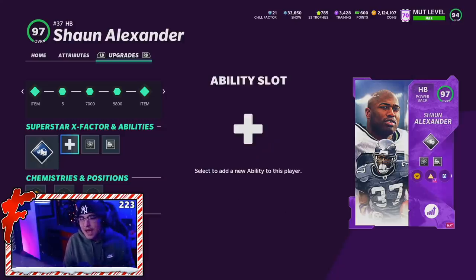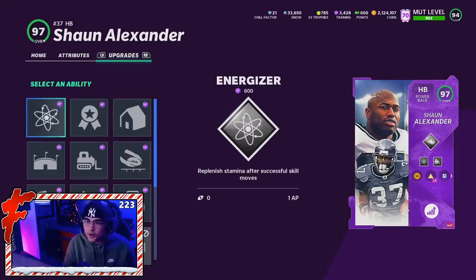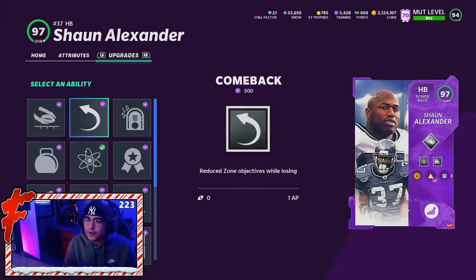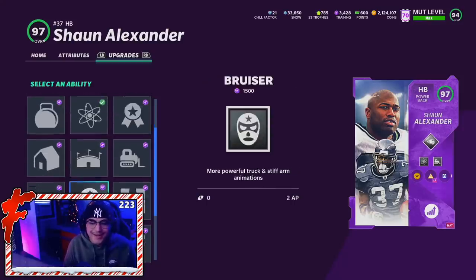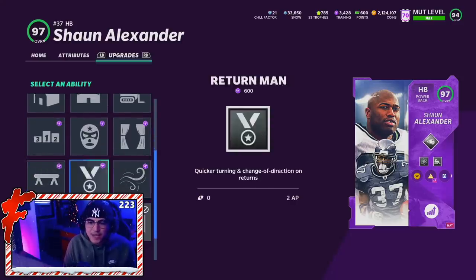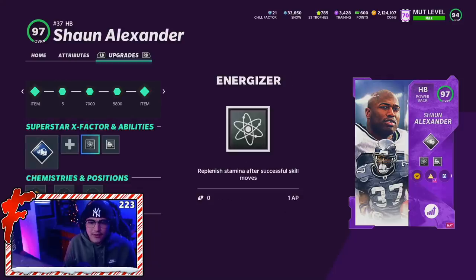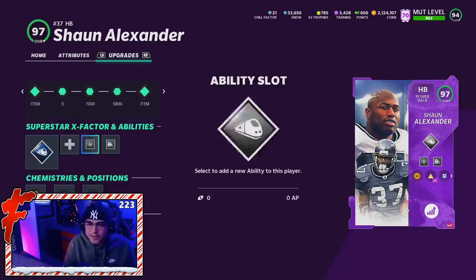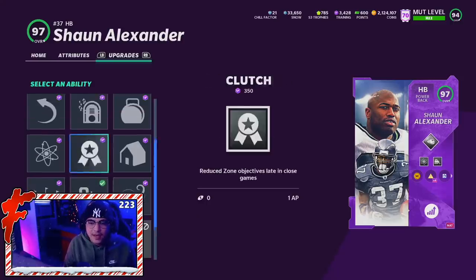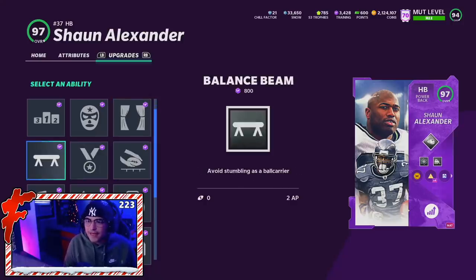We are rocking with Freight Train as the X-Factor. In the first slot he gets: Bulldozer, Jukebox, Arm Bar, Reach for It, Homer, Indoor Baller, Comeback, and Second Wind. In the second slot he adds Backfield Mismatch, Bruiser, Closer, and Balance Beam. In the third slot it's the same — Backfield Mismatch, Bruiser, Closer, Return Man, and Balance Beam. Today we are rocking with Energizer and Bulldozer.